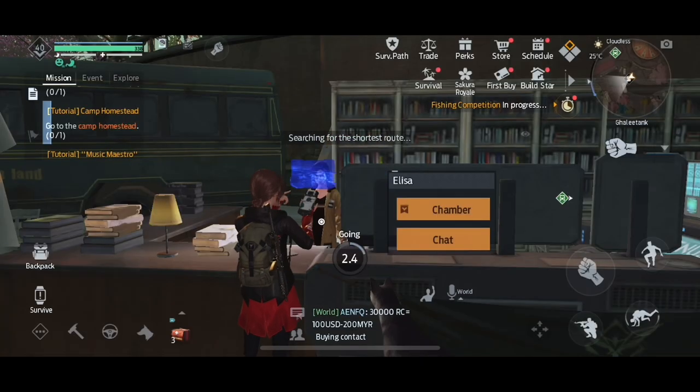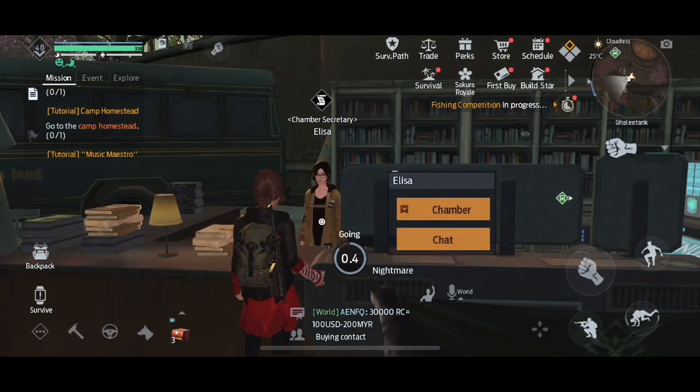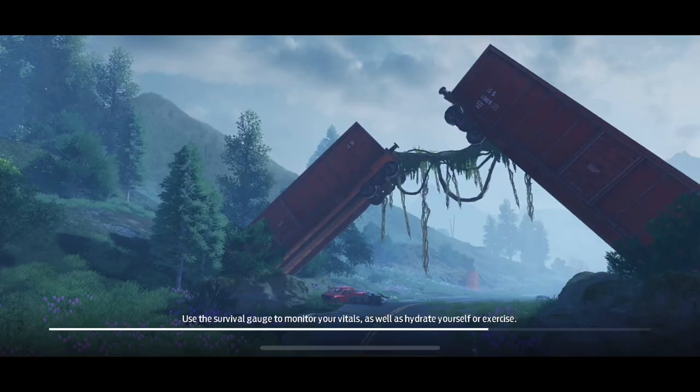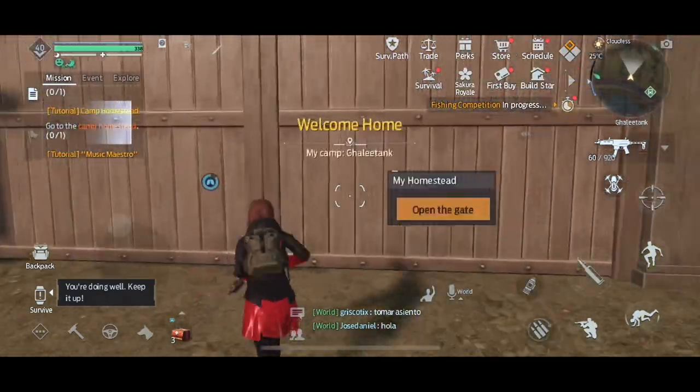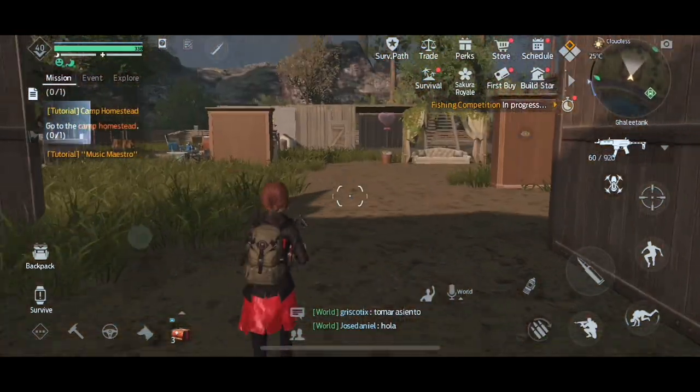Okay, so now your homestead is created — it's just got to load it in. There'll be a small walkthrough, but you can go under camp in your menu later and it'll give you more detailed stuff, like how to get a roommate. That's one of my favorite things — I'll make a video about it later.